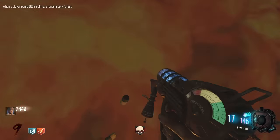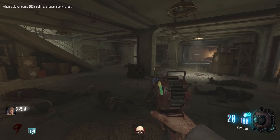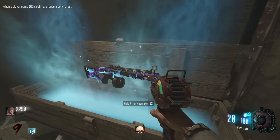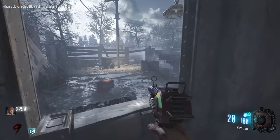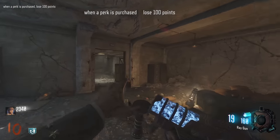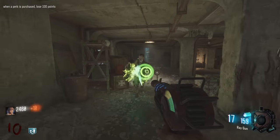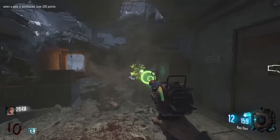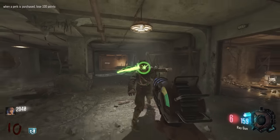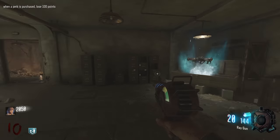Insta Kill! A nuke — thank god. I heard another drop — max ammo, I'll take it. Wait — I lost my Double Tap! It's because I melee'd during Insta Kill. Completely did it without thinking and almost did it again. New modifier: when a perk is purchased I lose 100 points — so it just makes perks 100 points more expensive. We have a Ray Gun but without Double Tap it's not reliably one-shotting anymore.